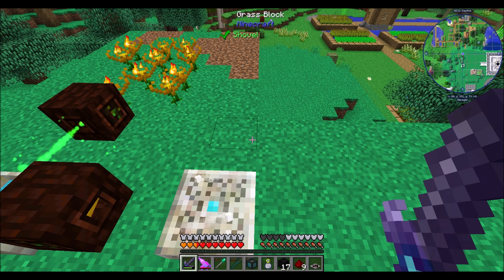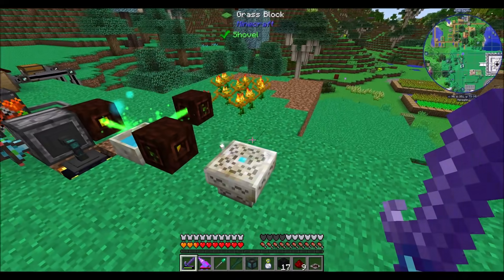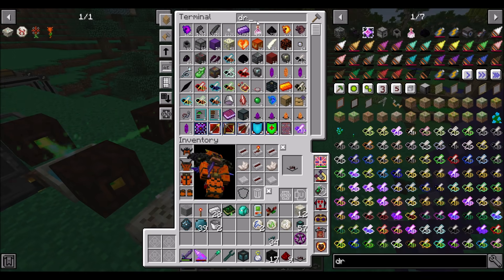In past episodes and seasons, we've done the automation of the Runic Altar every now and then. It's been a while since I've fully automated it, but I'd love to make it so that we can have one Runic Altar to rule them all. This is a challenge — anybody who's tried to automate the Runic Altar before knows that it ain't easy, because you have to drop the exact right number of items in at the exact right times. So we're going to try that today with an Actually Additions dropper.